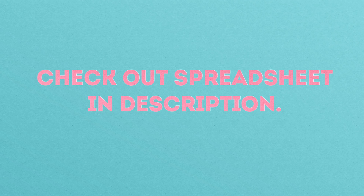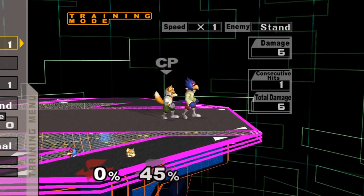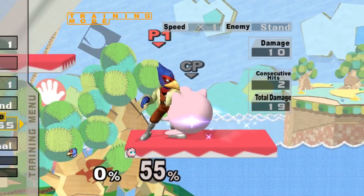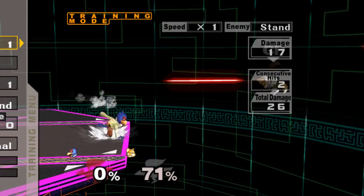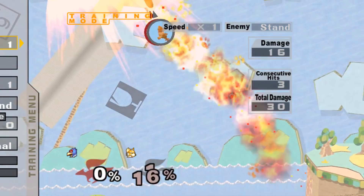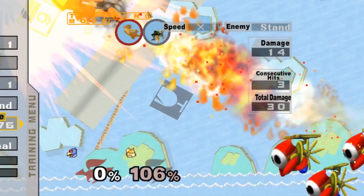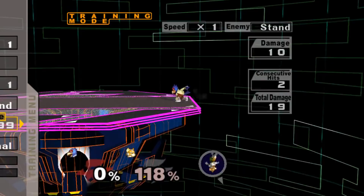Up Tilt's real strength lies in its combo potential. Much like Falco's shine, against floaties Up Tilt can start pillar combos to help build percent, which you can finish off with Up Tilt Shine to kill off the top — this can also be achieved with up air. Against fast fallers at low to mid percents, you can Up Tilt into forward smash for an early edgeguard scenario. At high percents, you can Up Tilt Shine Up B to kill your opponent off the top. This works well on pretty much every stage, but is especially powerful on stages with low ceilings. Up Tilt can also set up for down airs or back airs, which can lead to an edgeguard situation or a flat out kill.